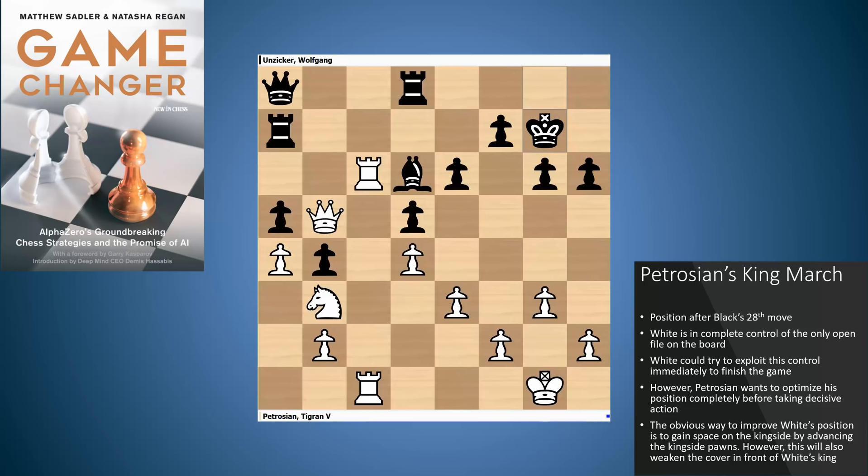I'd like to introduce this theme of king marches by looking at the game that I really learned this theme from. It's quite an old game between Petrosian and Unziker, a very strong German grandmaster. We see the position here after Black's 28th move. It looks like White has a really clear advantage — both rooks on the open file and White is definitely pressing. The classic principle is that you need two weaknesses to work against in order to convert that advantage. So how do you make progress from here?